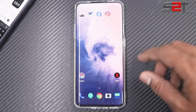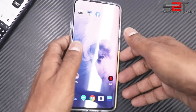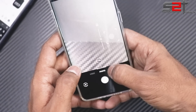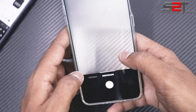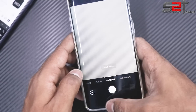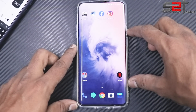When it comes to the camera, there are a couple of improvements. We have the advanced Nightscape mode 2.0, which we'll cover completely in the camera review. There's also Ultra Shot, which combines different exposure levels to give you a brilliant picture.